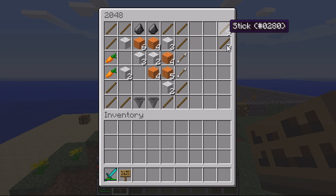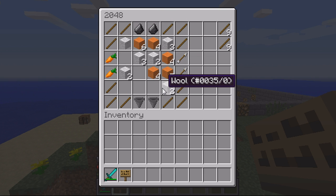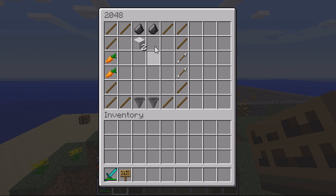If I do slash 2048, that will join the game. This is my current game and you can see the scores displayed on the right-hand side. This is my grid to play with and this is my actual scoreboard. If I start a new game now - slash 2048 new - this is how a new game starts.